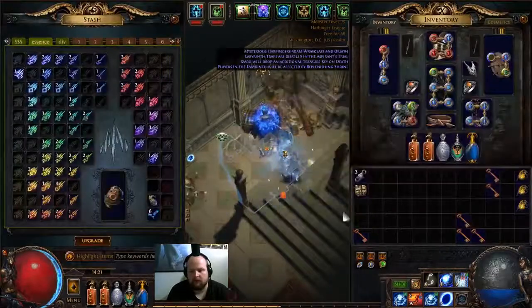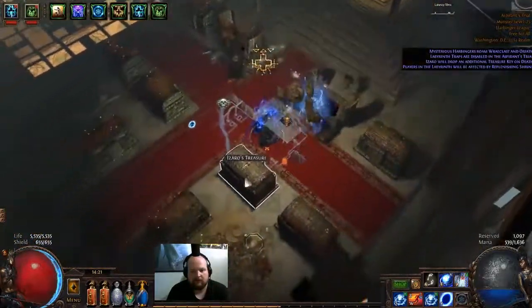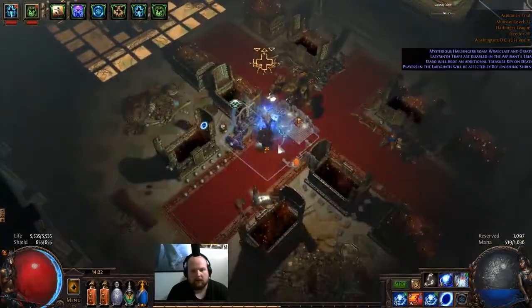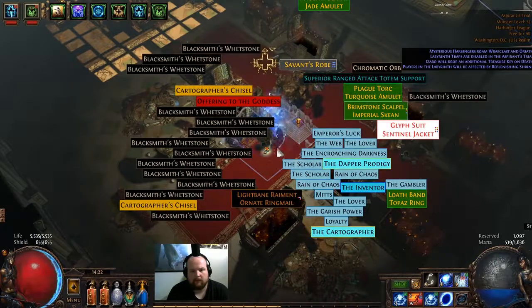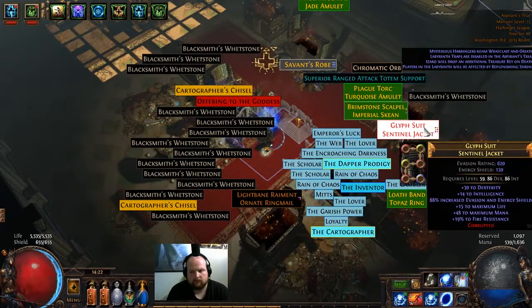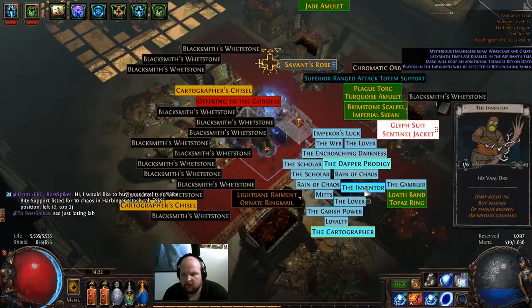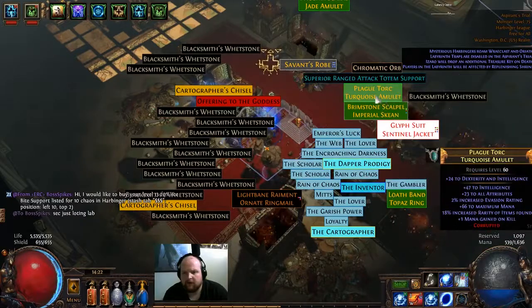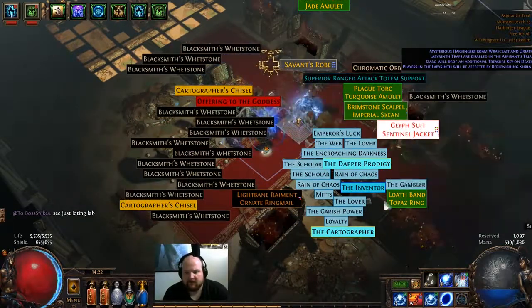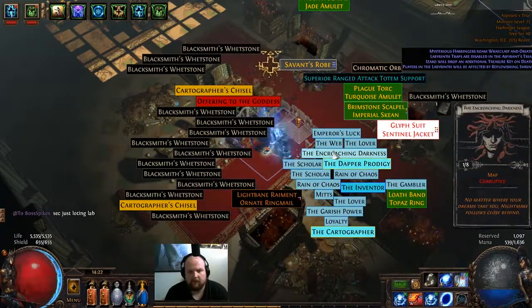What a turd. And then six keys. What do we got? A little bit of money there. Valorbs. Six socket. At least 10c there. 5c there. Not bad.